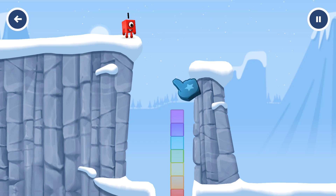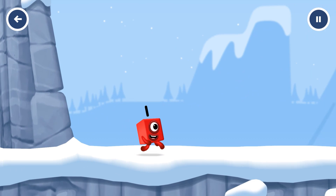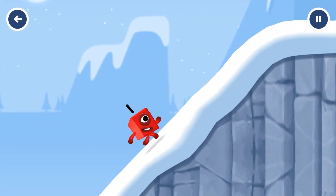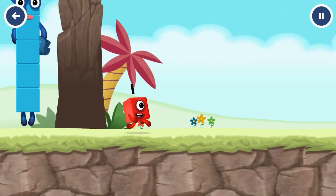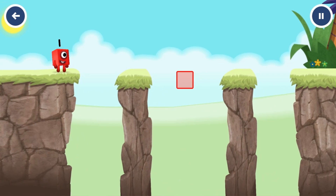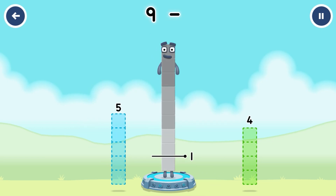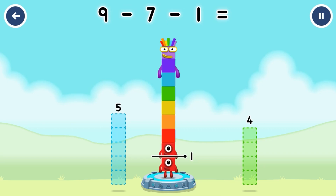Tap to start. I am seven! Excellent! Tap to start. Take number blocks away from nine to leave one. Seven! Eight! One! You cracked it!